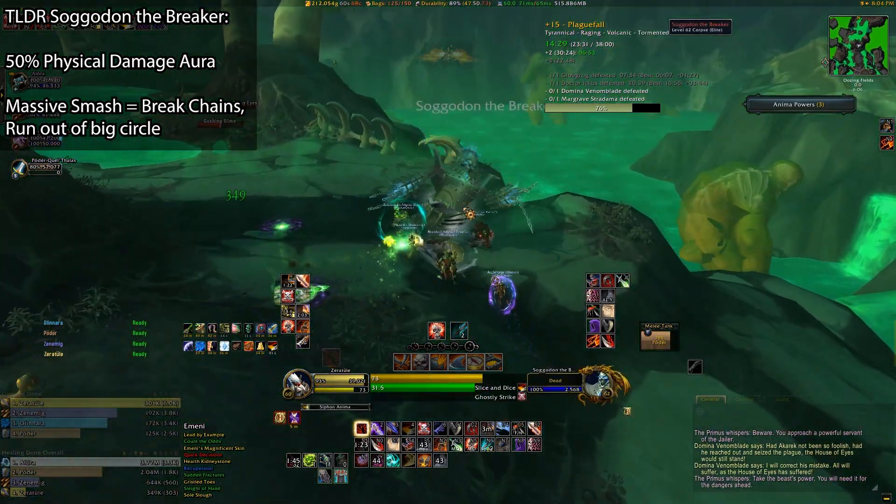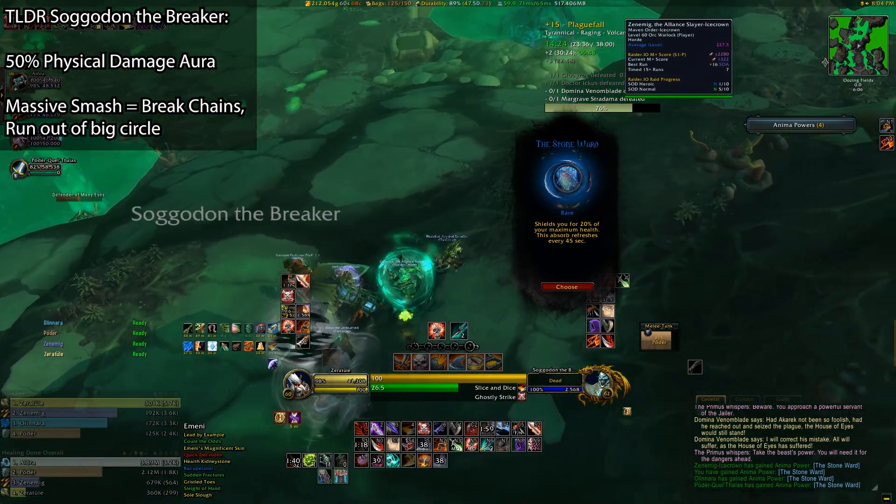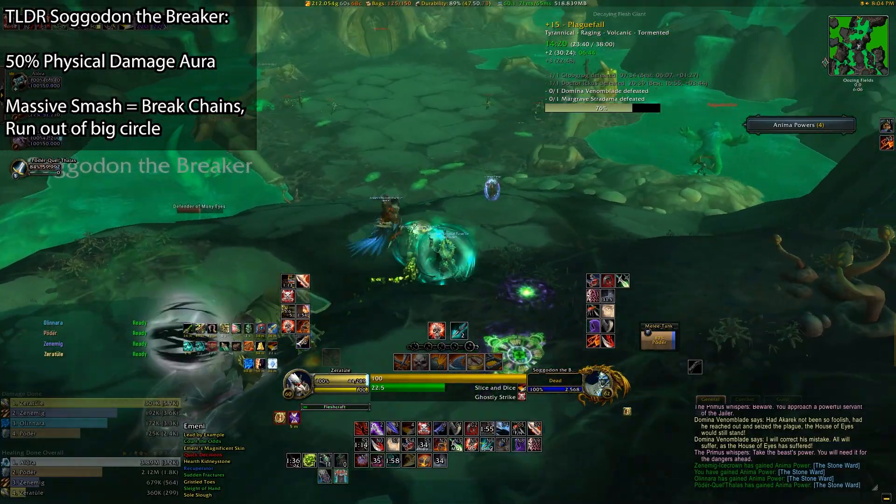Outside of that, he's probably the easiest one to deal with of the four. And if you're a rogue, you can Vanish and it gets rid of your chains instantly, which is nice. Or if you're using Killing Spree, that actually removes you from the root as well, which is pretty cool too.